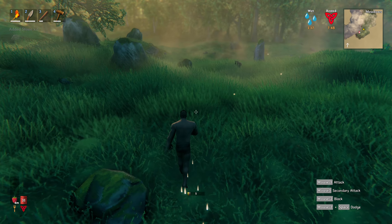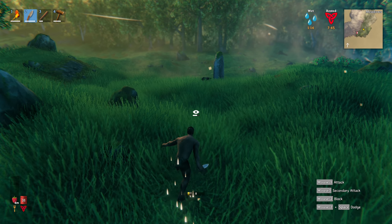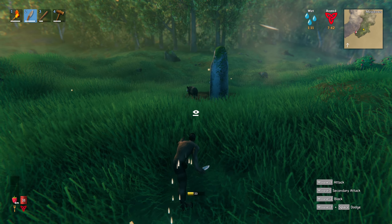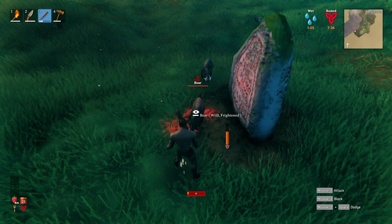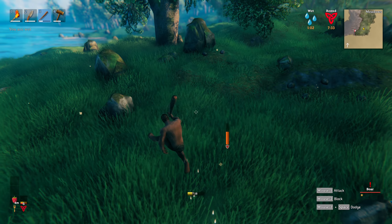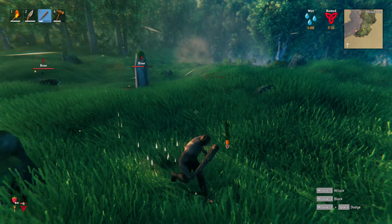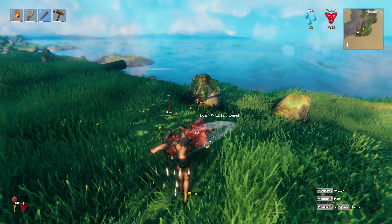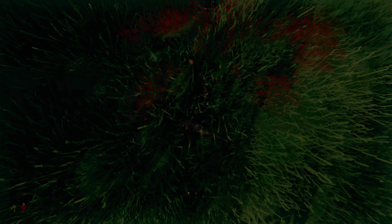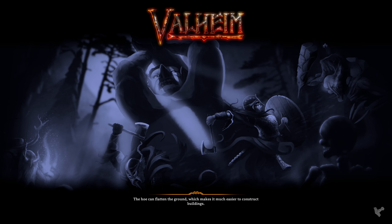There's some flint by the water here, not that much though. I'm encumbered — means I have too much. You have a weight limit. I'm gonna go back and create a chest and put a lot of your stuff in there.